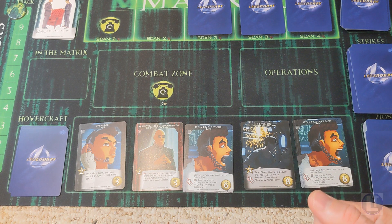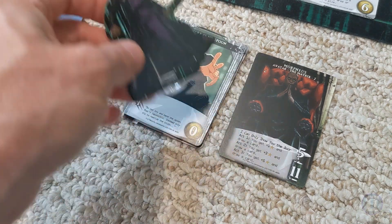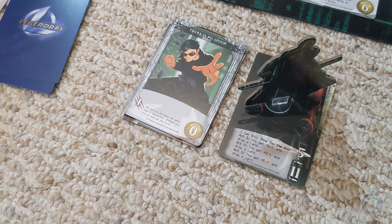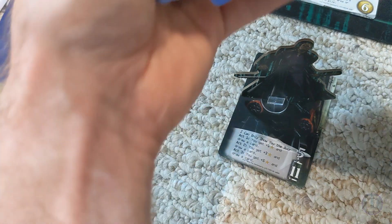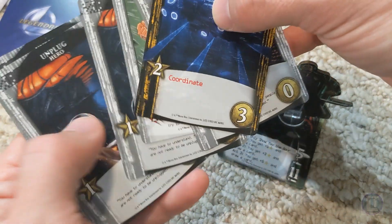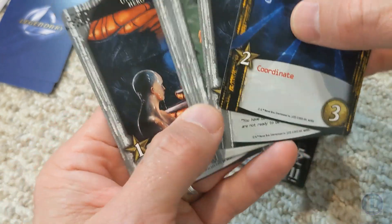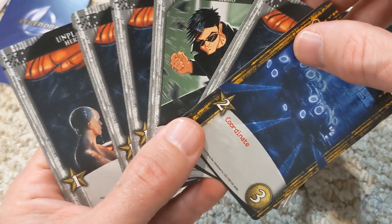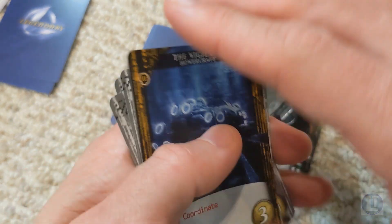We have two recruit points left over which we can't spend, so those go to waste — but that ends our turn. I forgot to put Mr. Anderson back into the Matrix, so I'll do that now. Morpheus is on their cards meaning they're in the real world, and all their cards are discarded, shuffled up, and six fresh cards are drawn. We got the hovercraft, which is great, along with a bunch of the basic cards. Cards will get stronger and you'll want to minimize these basic cards — it's common in these deck-building games to pare down and improve your deck so it works more smoothly, using card special abilities to make that happen.